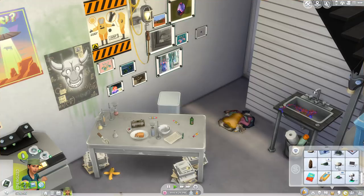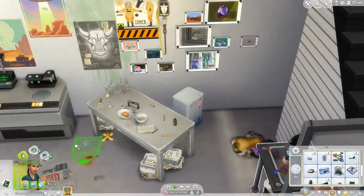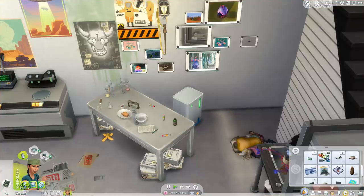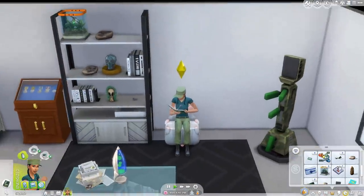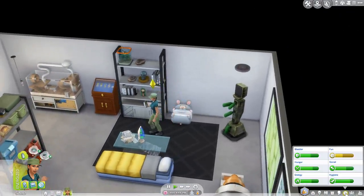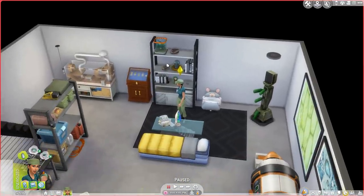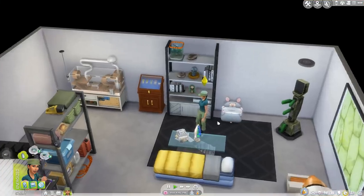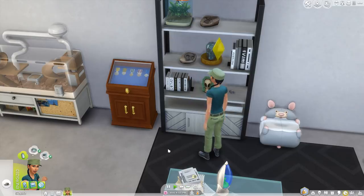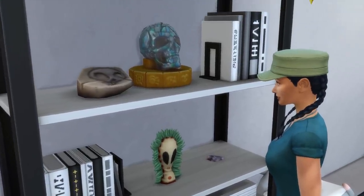We'll sell the extra spore samples and the empty protein shakes — boom, 10 wholesome holes per protein shake. I forgot you could sell the protein shakes like that! She's already finished the untold mysteries of Strangerville. I understand that she wants to work on her fun but let's have her study a fossil really quickly — maybe this fossilized alien skull, which always makes her think a little bit about her past. She's really getting more and more comfortable.